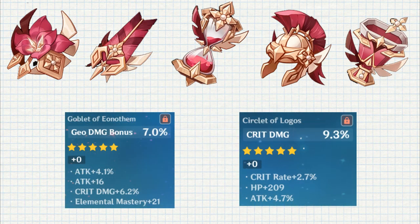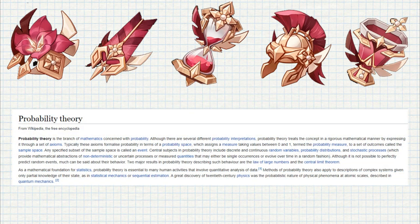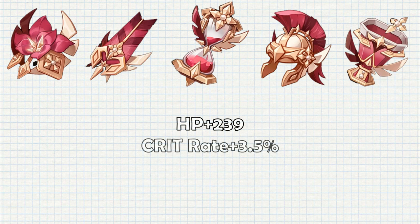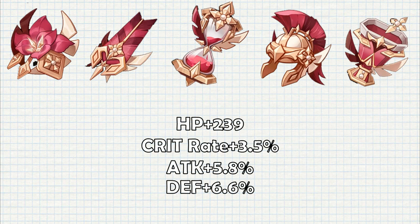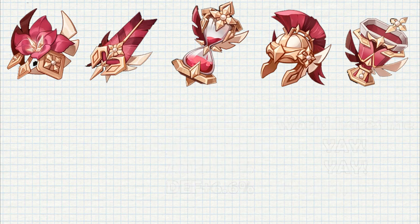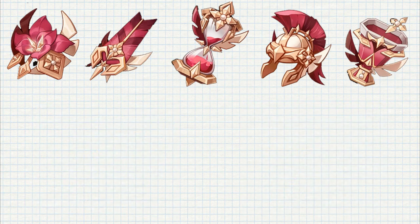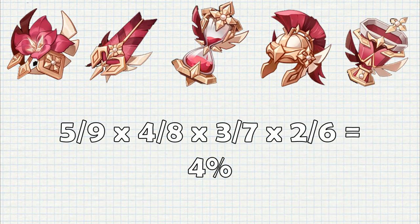There might be 3 or 4 substats a 5-star artifact drops with, but we can treat them the same since the 4th substat will appear at +4 anyway. Probability theory is strongly involved here, but I'll try to keep it simple. Imagine we are picking every substat at random without repetition, and each time there are 2 possible outcomes: we got the one we like, or the opposite. The 2 outcomes we don't like are ending up with only 1 good substat or none at all. Getting no good substats is easy to calculate — it's 4%. So getting absolutely no good substats is unlikely.